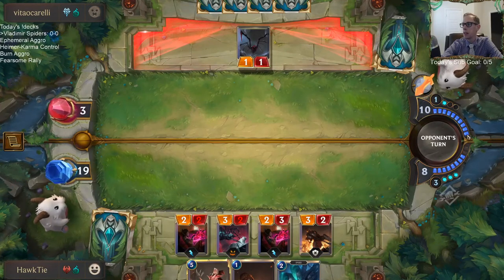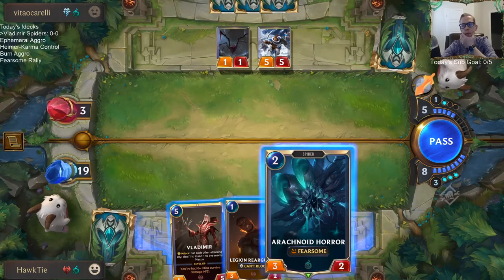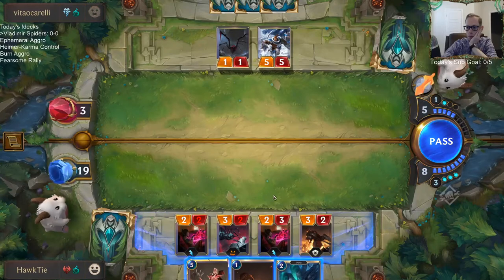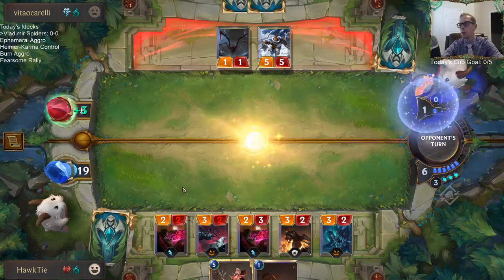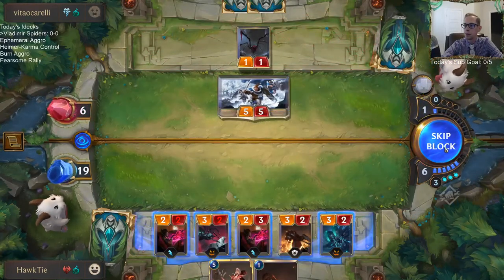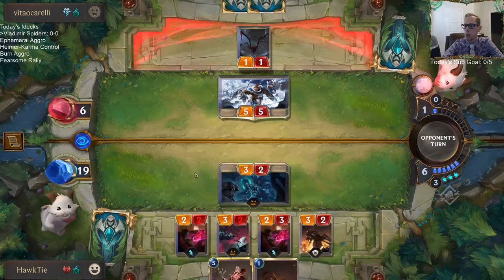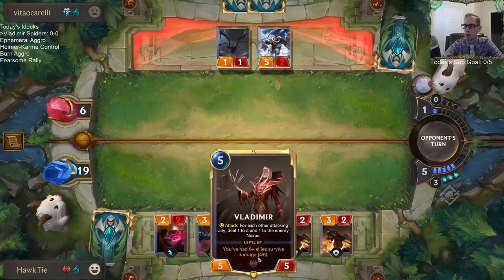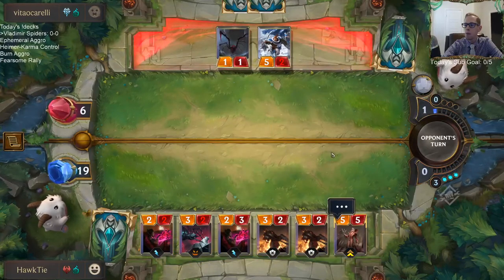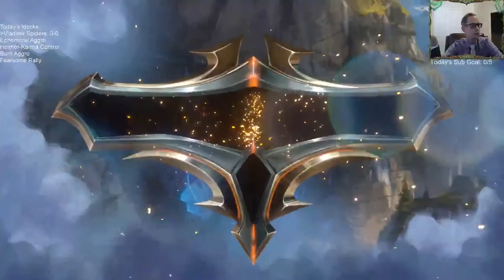I'll just play the one creature and pass — they could have Anivia. Anivia would transform immediately because they have ten mana and they're enlightened. Should be lethal now. I might as well block here, then play the rear guard to replace it. This Vladimir trigger should kill them. Sweet — look at that, Vladimir Spiders!